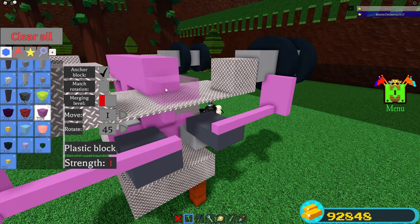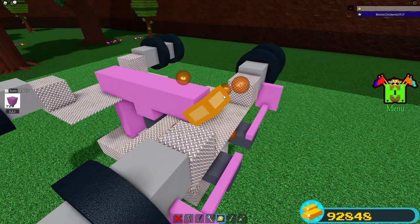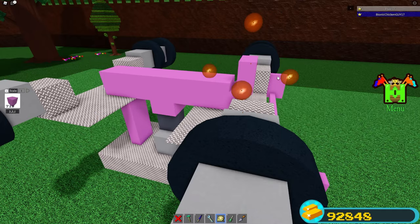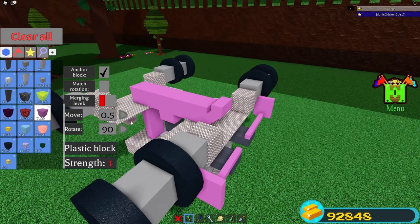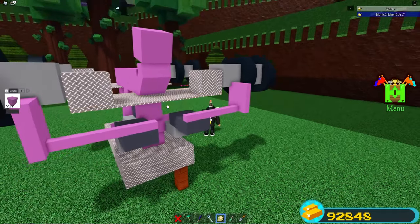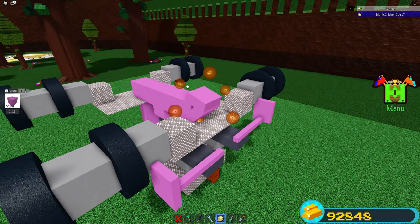Now we'll make the jet ski shape. Set your rotate to 45 degrees, tilt one time, and place a block here, then scale in twice. Place a block over here, put your move to 0.5, place it, scale in one time, and scale all the way. Scale one time down. Set your rotate to 15 degrees, place a block here, tilt one time, then place another block. You should have a small gap — scale down one time, scale down all the way, then scale until five studs.